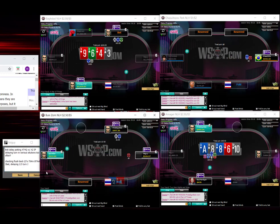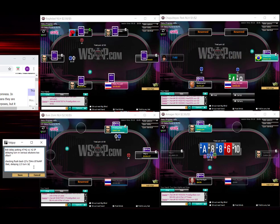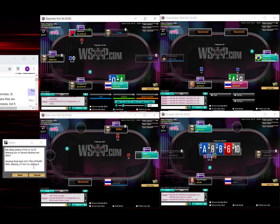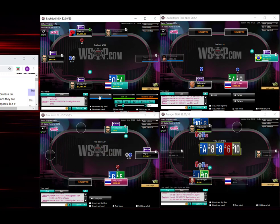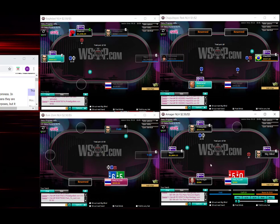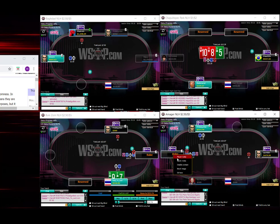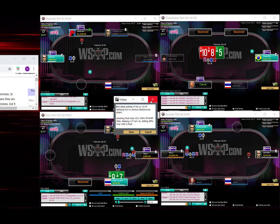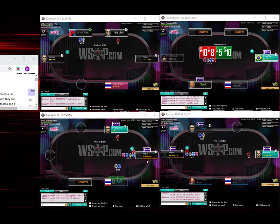Here we go. Queen-5 — very clear fold. 9-7 — we're going to fold 100%.